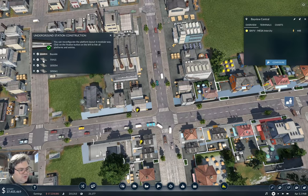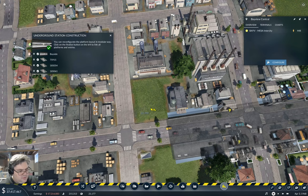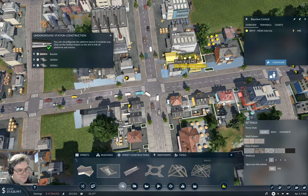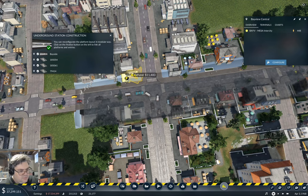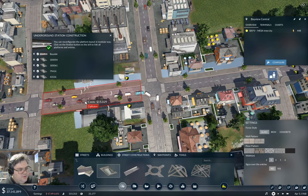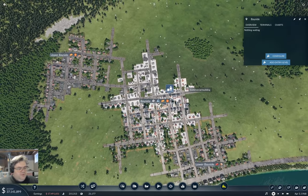I want them back here. I want this here and here. And I want this here. There we go. Complete station. That's a good catchment.